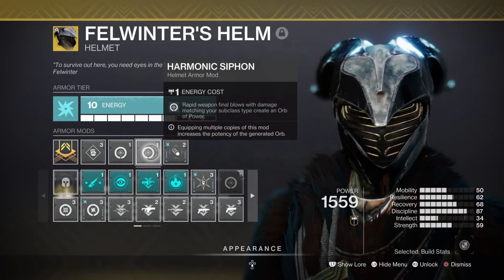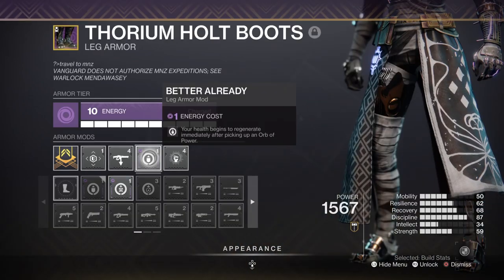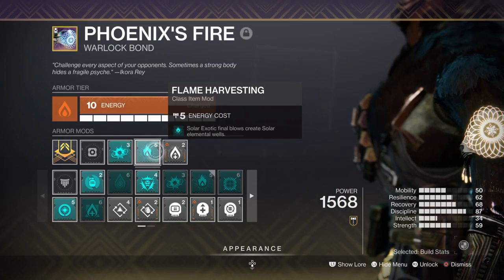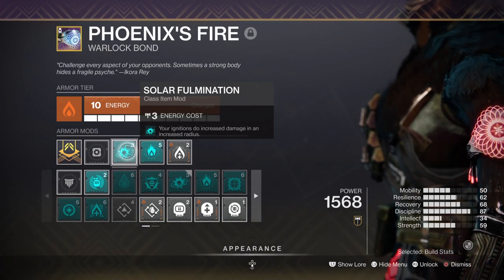For leftover mods, we have Harmonic Siphon for creating orbs of power via matching elemental weapons. Better Already, for regenerating health straight away the moment you collect an orb of power. Flame Harvesting, where you can create elemental wells via solar exotic weapons. And Solar Formation, where your ignitions do increased damage in an increased radius.